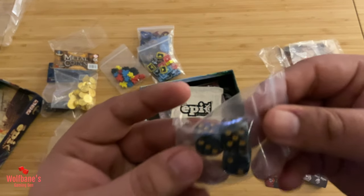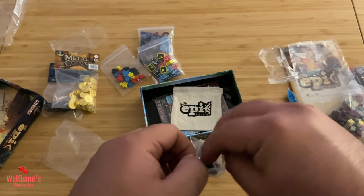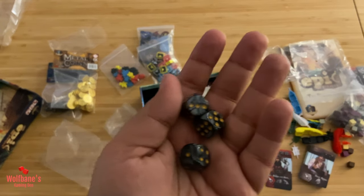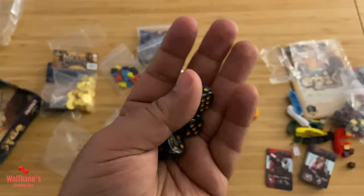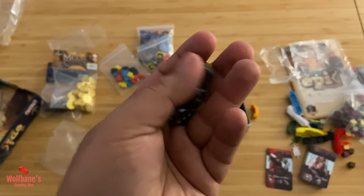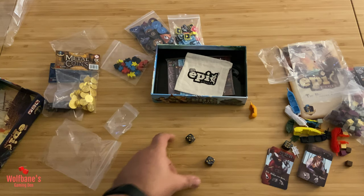These are the standard dice that will come in the game box, and at first glance they're not bad at all — they seem to be fairly decent. The texture is not too bad. The size is a little on the smaller side, but these are rounded edge, so rolling them should not be an issue whatsoever.